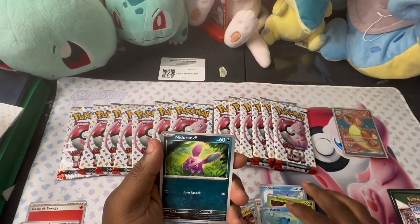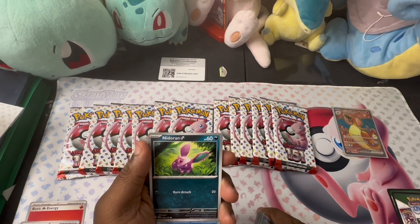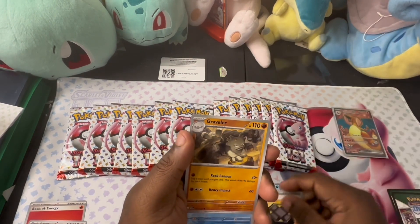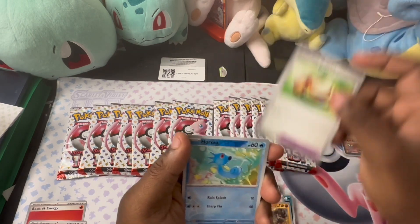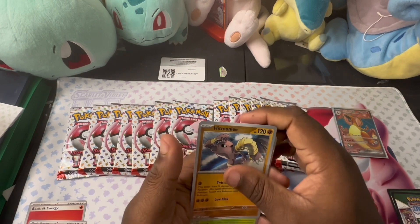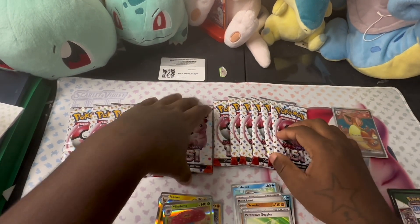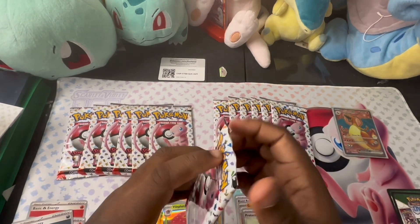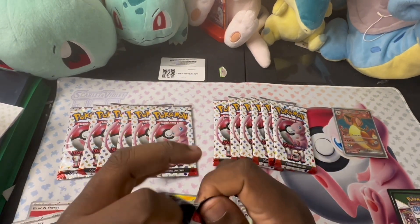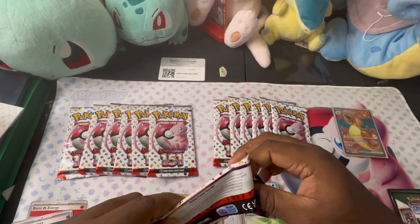Horsea — Horsea is one of my other favorite Water-type Pokémon from the first generation, to be honest. Oh, and I got a reverse for it, and Mewtwo — let's go! Come on now, where are all the other hits at? Like, I'm talking Charizard — is that gonna be our only big hitter out of all 16 packs? That would be kind of crazy.